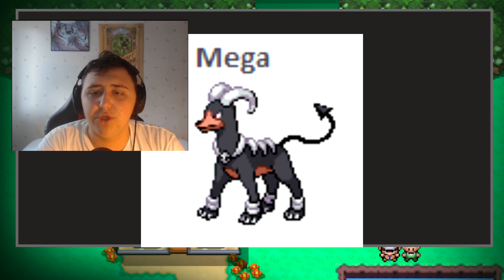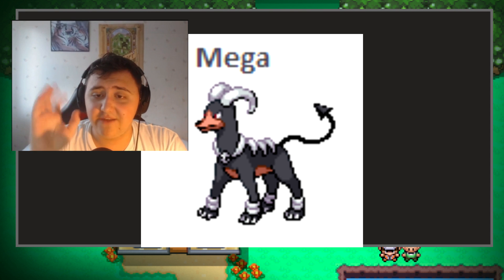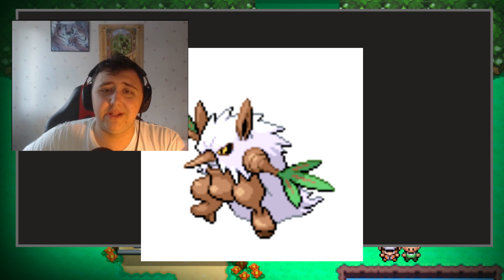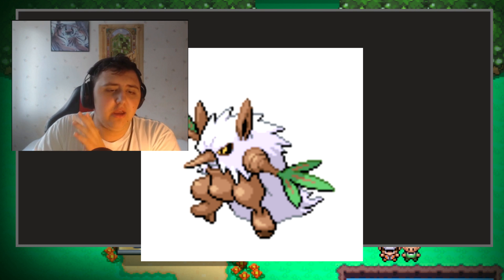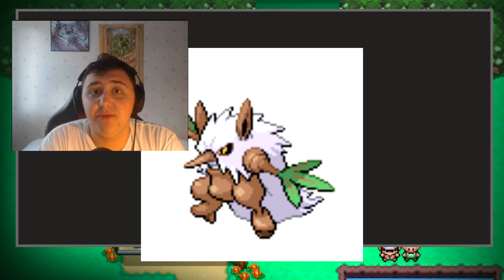First up is going to be Mega Houndoom, which is the perfect Dark type to start off with. Plus that Fire typing is pretty good. Then we have ourselves Shiftry. I know Shiftry is one of those Pokemon that a lot of people do not really like because it does have a huge weakness. But I generally think it's a strong and great Pokemon in my own opinion.